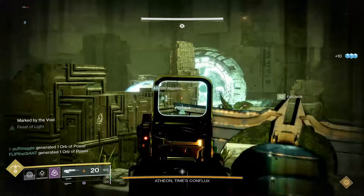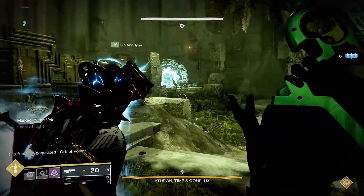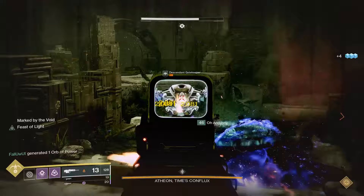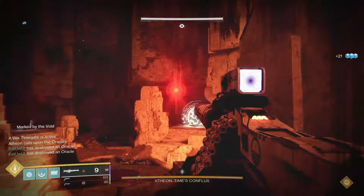Second, the relic: when you get teleported to either room, there's a free relic and someone needs to pick it up right away. While teleported away, your guardian will be in a constant state of 'Marked by the Void,' meaning your HUD is going to get really dark over time, and you're going to need someone with the relic to periodically cleanse all three of you — if they don't, you won't be able to see where you're going. You'll also need to kill enemy Vex, and far more important are the oracles. They're back and more annoying than ever. Every time you get teleported away by Atheon — and it's going to happen a few times — you'll have three waves of three oracles that you'll need to shoot and break in a particular order or all of you will die.